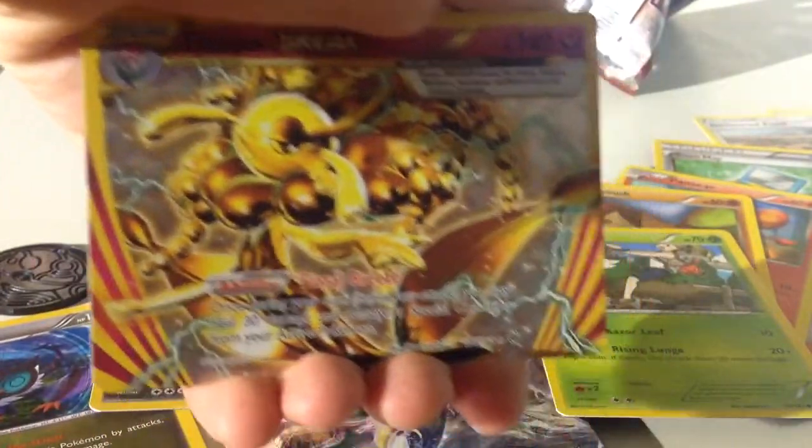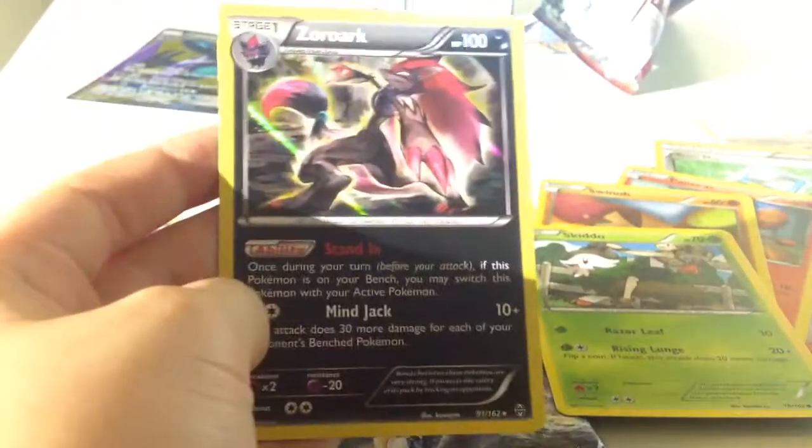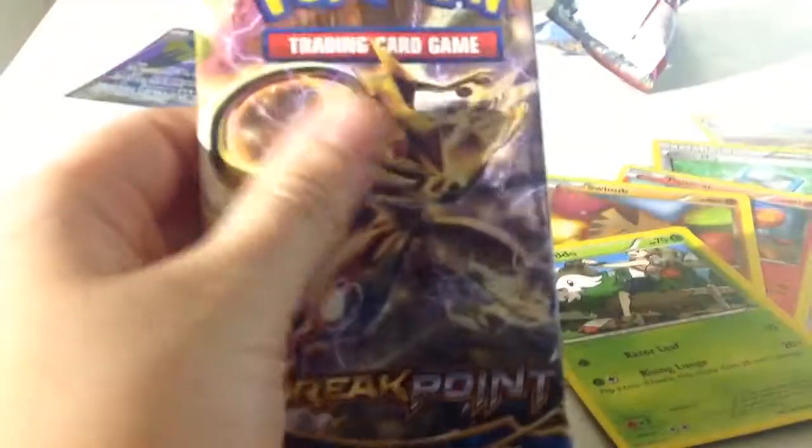Skiddo, a Break, Florgus — that's cool, it has an ability but also the attacks of the Florgus. And a holo Zoroark! Yet more great pulls — I'm getting a great pull every video at this rate. Insane.